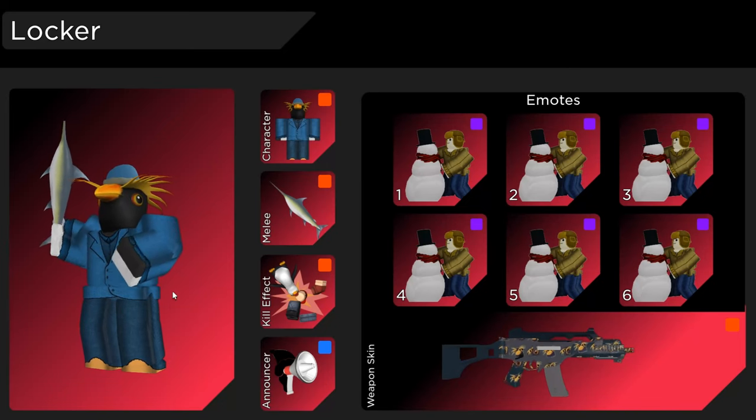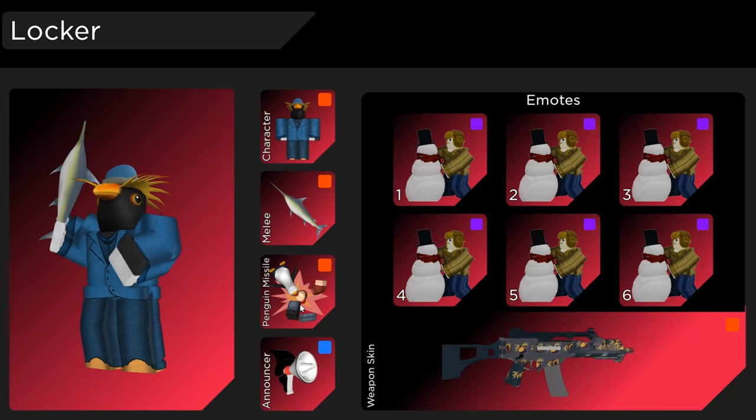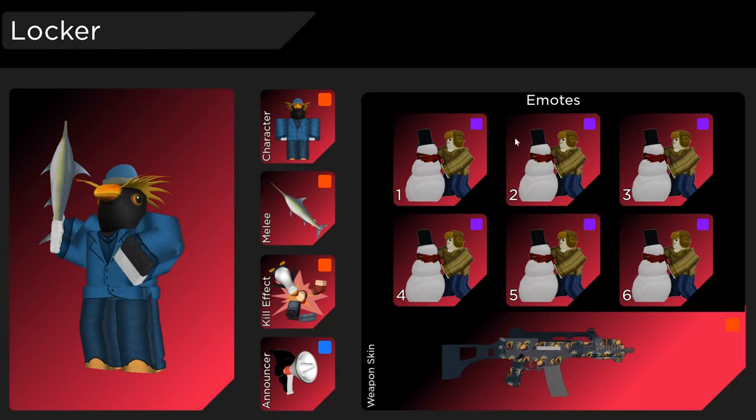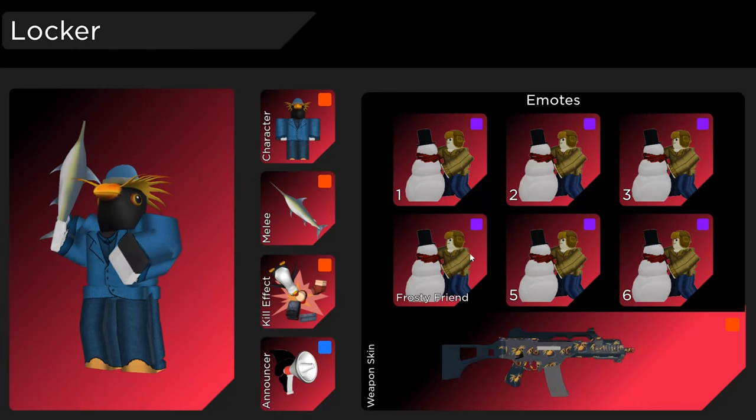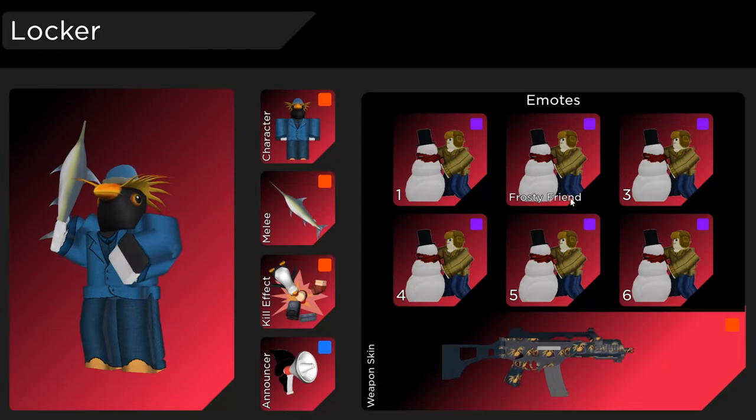So this Arsenal setup that I made in like two minutes — it's Jolly Penguin, Fish, Penguin Missile, Santa, Sardine Lover, Frosty, Frosty Friend — like all these kind of match. I'm too lazy to explain it, but yeah, you know what I mean.